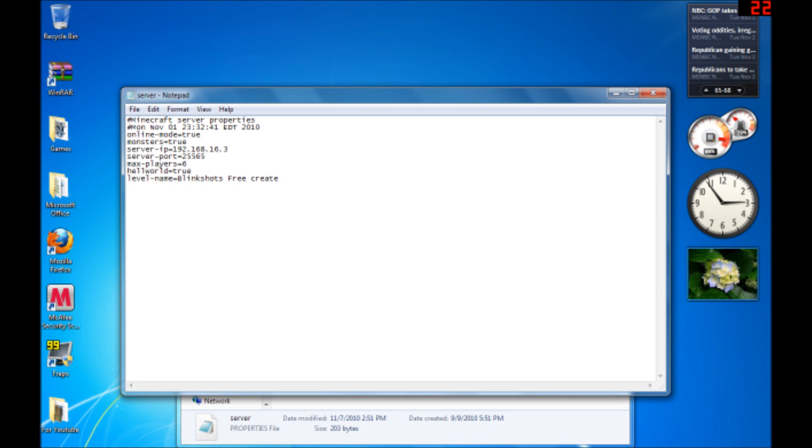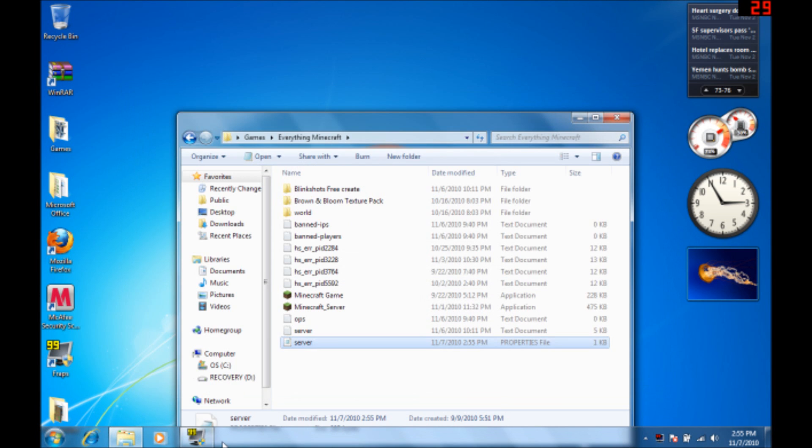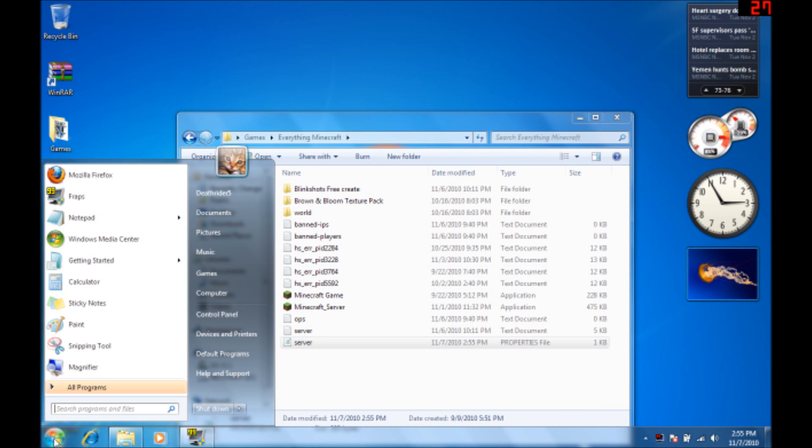Max players — you can choose whatever you want. I'm going to change mine to 8 right now. Then there's whether or not you want to have the hell world — it originally comes set as false, same with monsters. But I turned them both to true. And then you'll have your level name. This one is Blinkshot's Free Create. I'm going to save that.